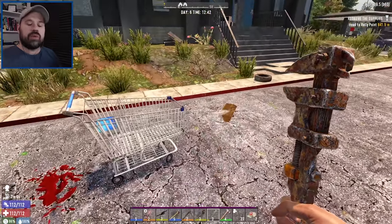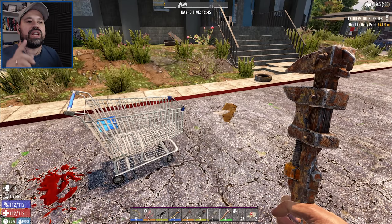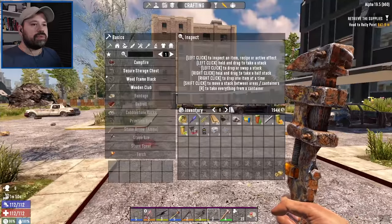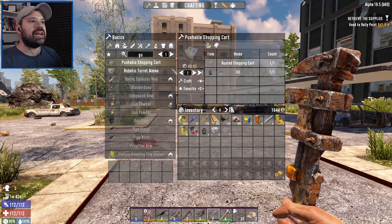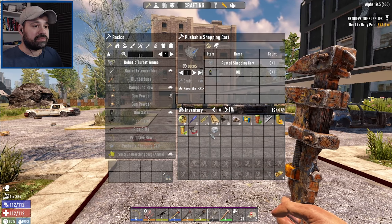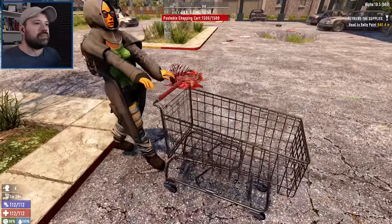We're here for this beauty - the rusted shopping cart. We were looking at making the bicycle bike and we didn't have all the parts, still missing a wheelie wheel. I thought, okay, what else can we do? I remembered reading that in Darkness Falls it has the Guppy shopping cart. I think I have all the parts. You pick up any of these wagon things, these shopping trolleys, and you can make a pushable shopping cart. You just need a rusted shopping cart and some oil, and it works like a vehicle.